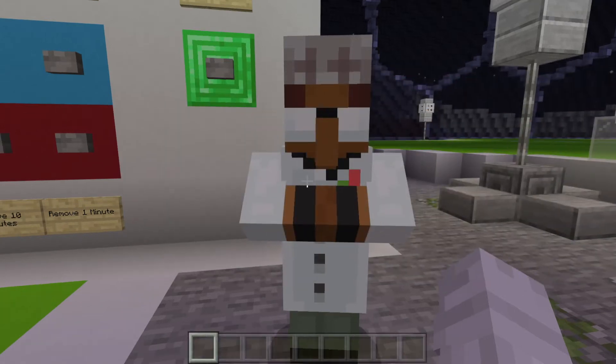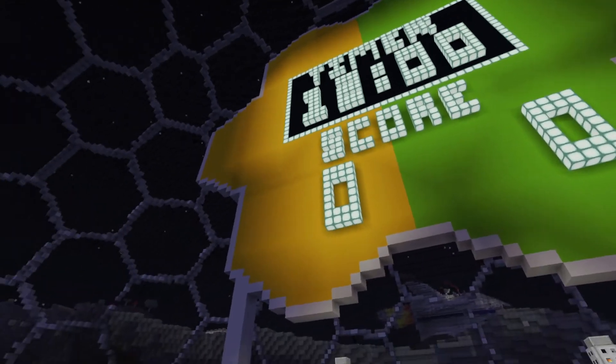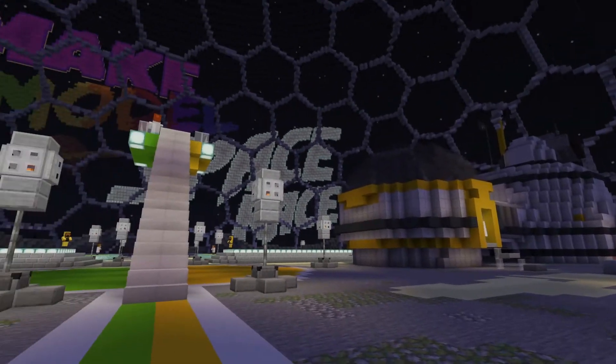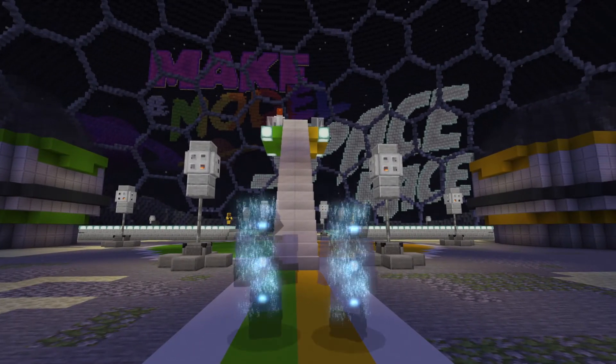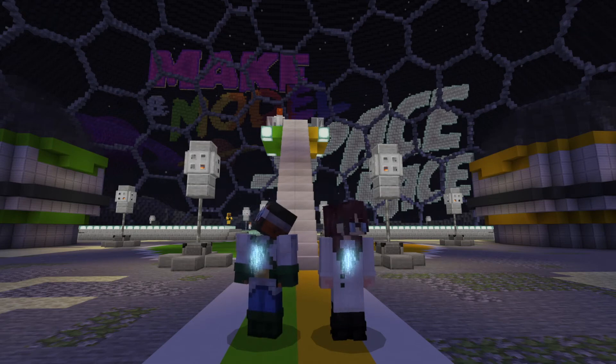So let's start a game. First we need a theme and some players. For this game example we're choosing a futuristic theme, but it could be anything. Here are the players.